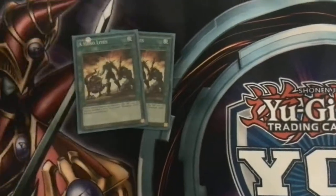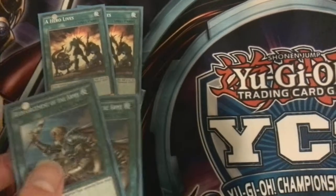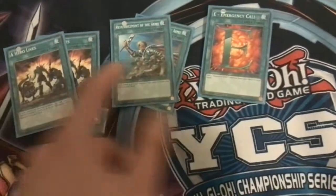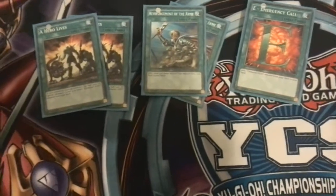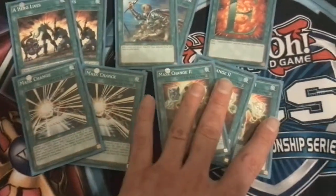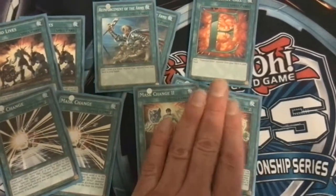Here's for the techiness — I know you guys have complained about this. 2 Hero Lives is just my personal preference; I don't prefer drawing it early game, I prefer drawing it late game. 2 Reinforcements, 1 E Call — I just like it for the difference, I'll probably end up adding in a third one. 2 Mass Change and 3 Mass Change 2, because there are a lot more targets which are valid for Mass Change 2 rather than Mass Change 1, so I feel Mass Change 2 is much better for this build.